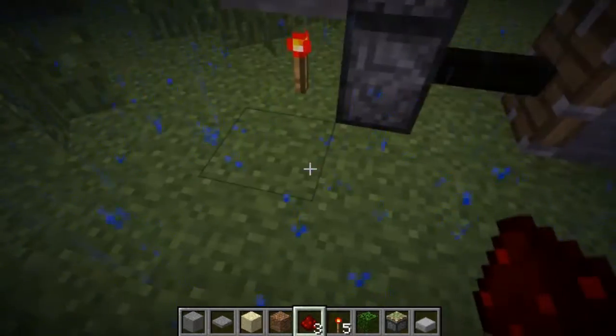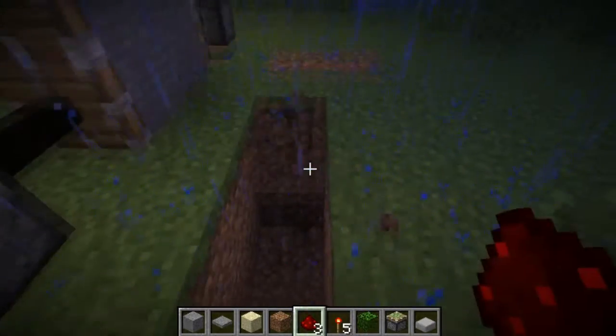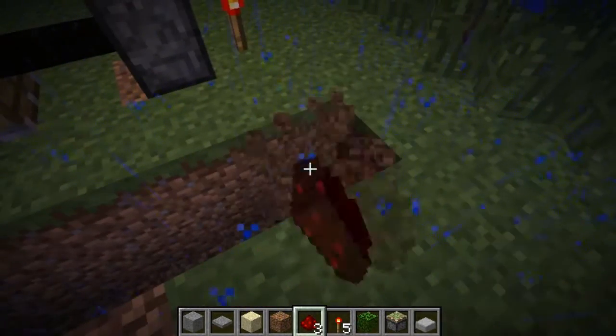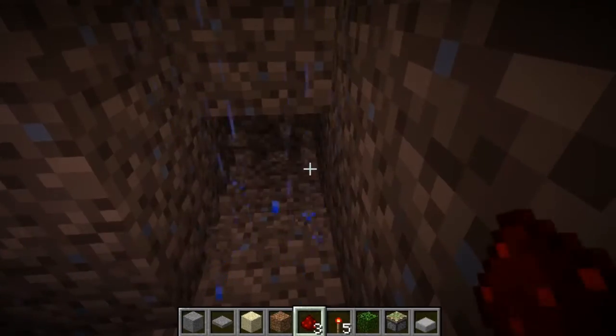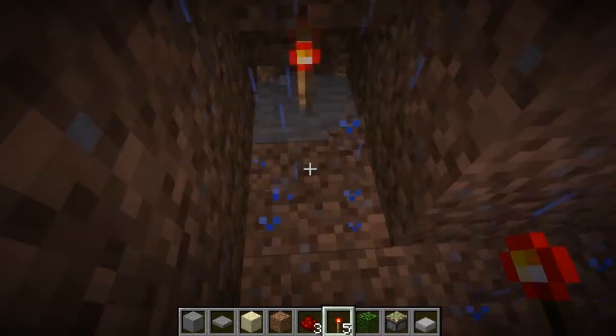The next thing you want to go one, two, three blocks out and dig two down all the way. You want to dig underneath there and stick a torch, and underneath there another torch.